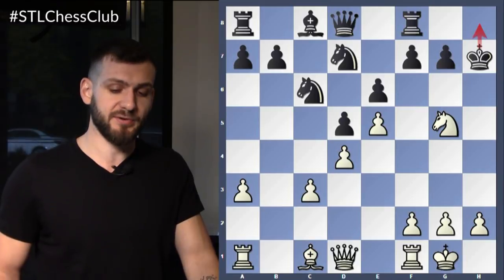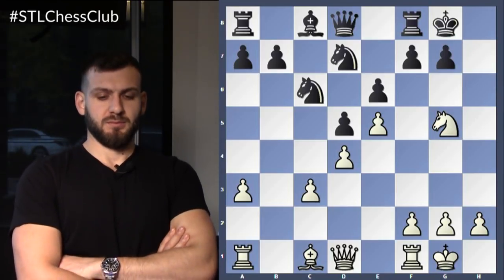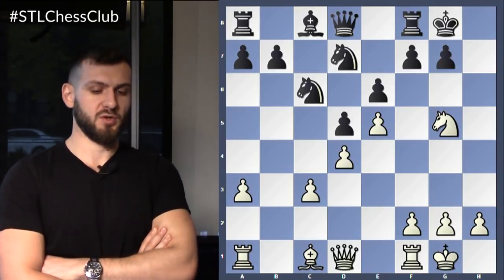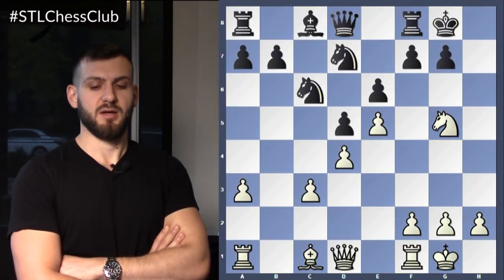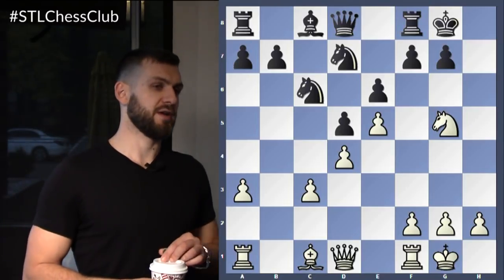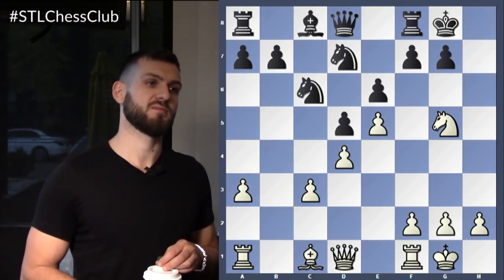Let's get to the more serious options for black. Let's go king G8. I want one of you to give me the whole variation, from beginning to the end — if possible, all the way to checkmate. So whenever you raise your hand, be sure to have the whole one, two, three, four, five, six moves planned.